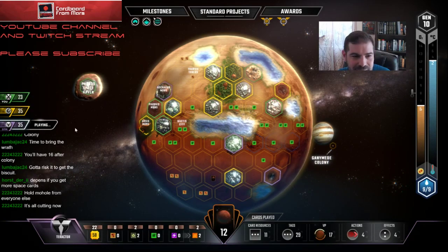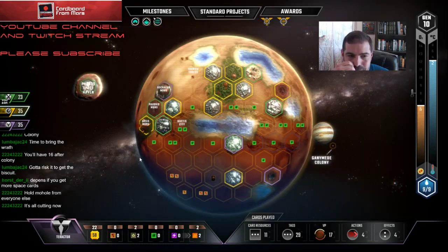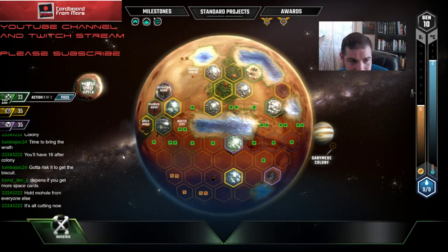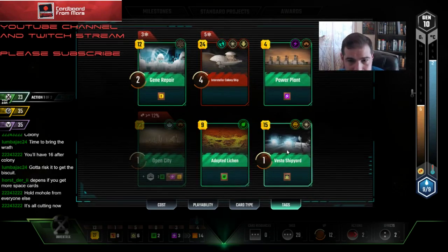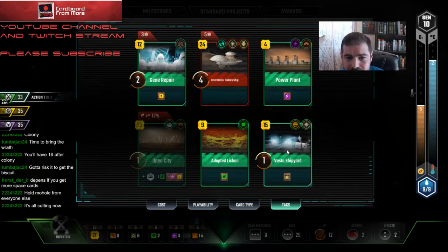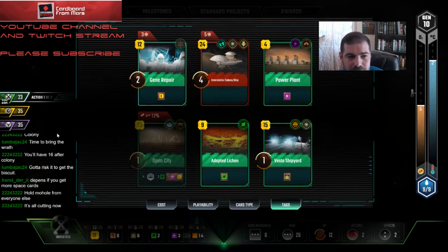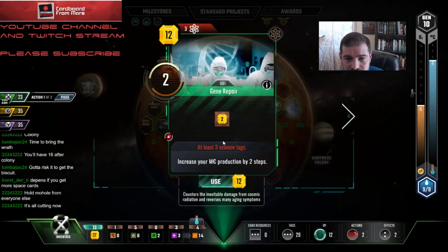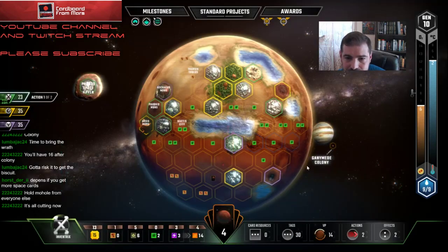This guy has 17 points, this guy has 2 points. I still need him to do it. Yeah, I'm just going to play Vesta and Gene Repair. Let's go ahead and do Gene Repair first — I'm going to cycle Adapted Lichen, actually I'm going to cycle Open City. I'm almost certainly not going to play that one. If he funded Banker, would that get me into second? I don't need any more cities. Let's play Gene Repair — I'm going to get rid of Adapted Lichen, that card is just not going to do it for me at this point.